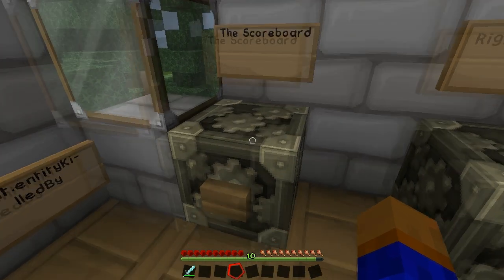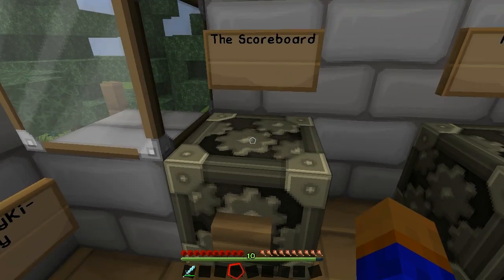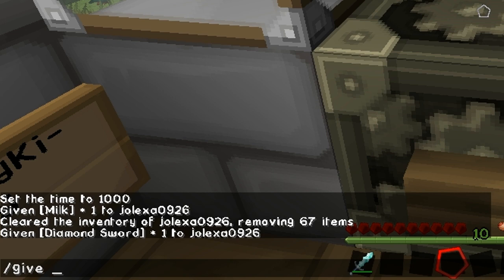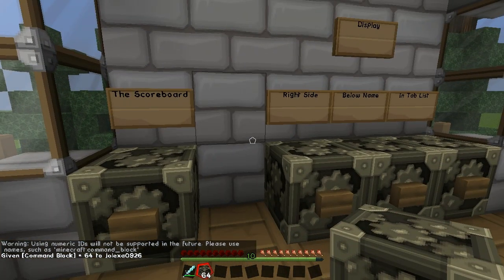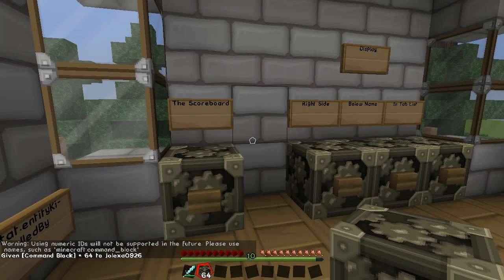The first thing you should know is this is the command block texture — I'm just using a texture pack. To get a command block you're going to have to do slash give, your name, the ID which is 137, and then the amount of blocks you'd like, so 64. This will give you 64 command blocks; this is the only way in the game to get them, unless you have a mod like NEI or Too Many Items installed.